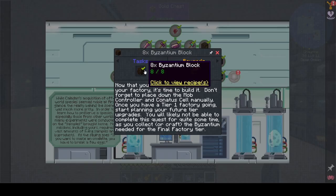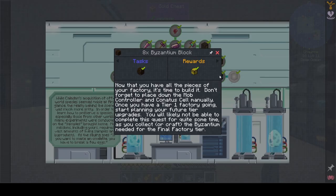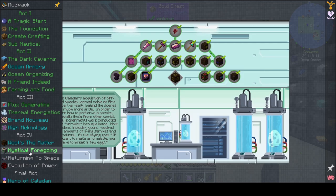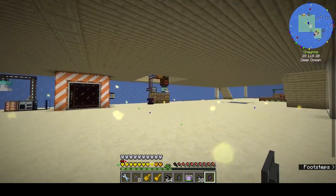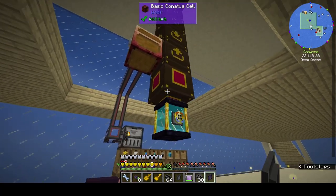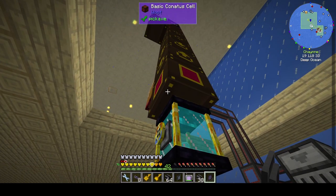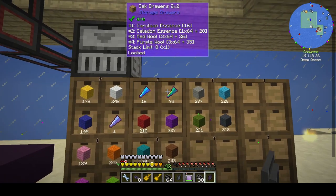I made the byzantium blocks to upgrade a jellyfish necklace, villager hat, and overcompensation — I don't know what that is. The other thing is to find the keys in the end, but that's something I'd do offline. I don't know if I will upgrade the woot farm — if I do, that's going to be off camera. At the moment I don't see any need to upgrade it yet, but we've been collecting lots of wool, loads of cerulean and celadon essence.